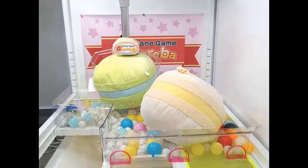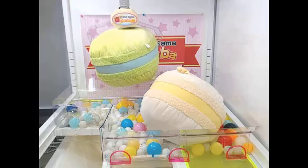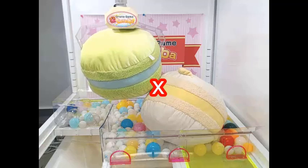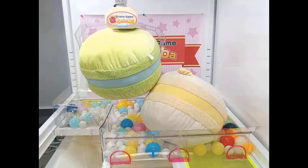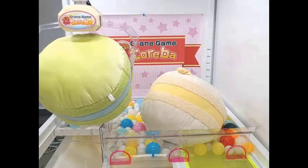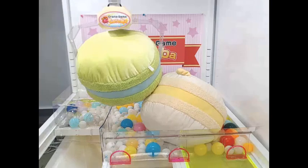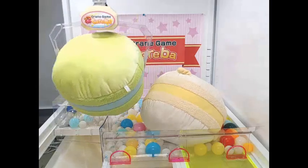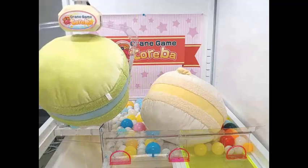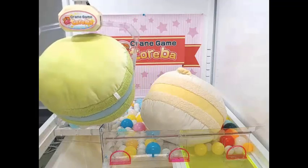Really good grab, direct center on the plush. Let's get a good lift — perfect lift — getting over to the prize chute, everything going for us. It's actually making beautiful contact with the bumper plush, so when it opens up, watch the magic: it stays in the claw. Could not believe it — first time that's ever happened to me on Toreba. That's technically the win right there. Under Toreba rules, if your prize gets over to the prize chute and it's still stuck in the claw, you're the winner of that prize.